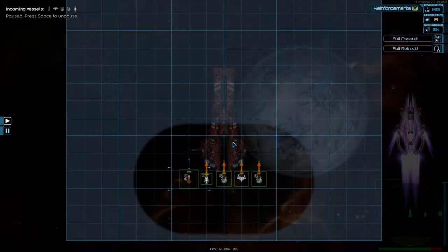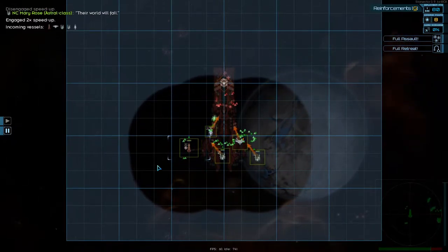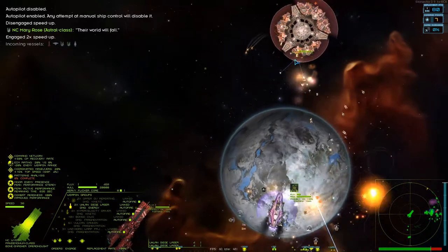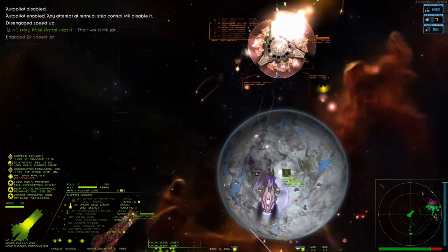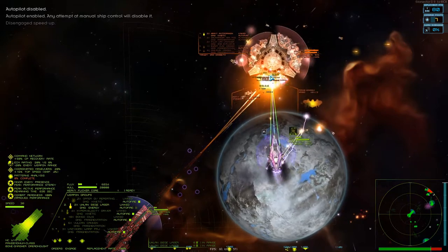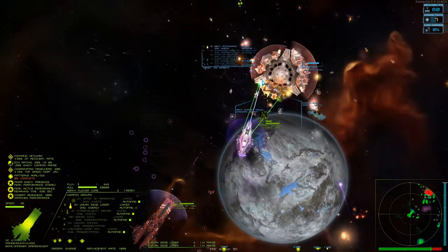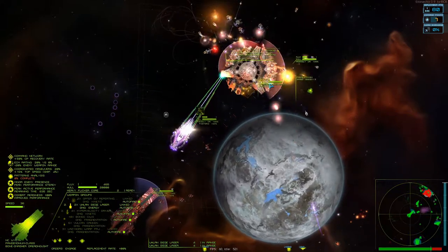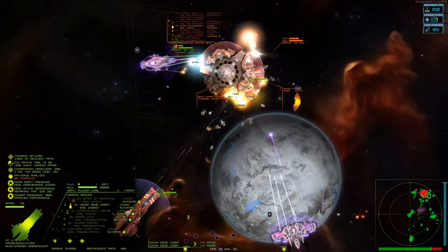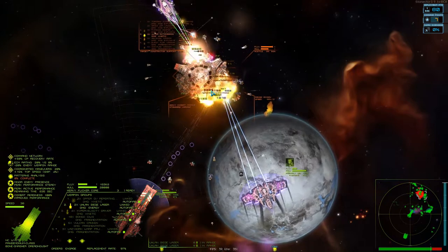Let's deploy that. Speed up. There we go. Attack that. Try to get that, if I can. And fire. Alright, it's going down. Don't fly in front of me. Let's head over and do this side. Heavy combat module - it's going down nice and fast.